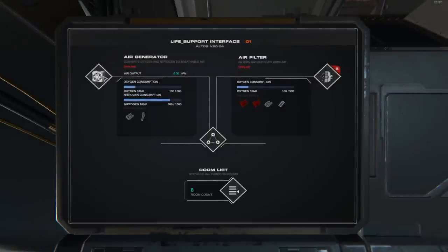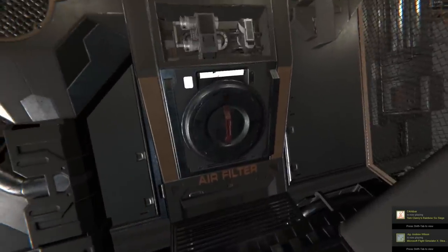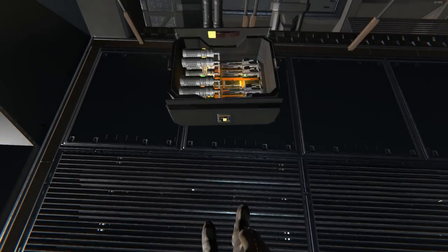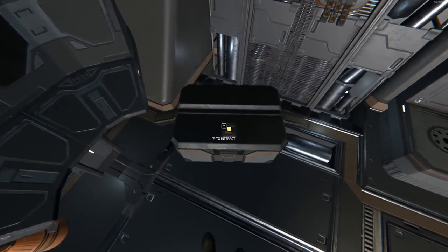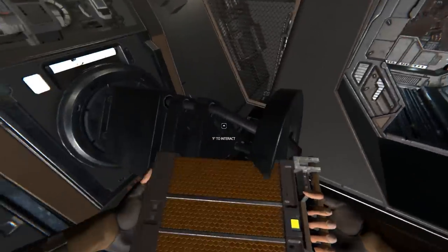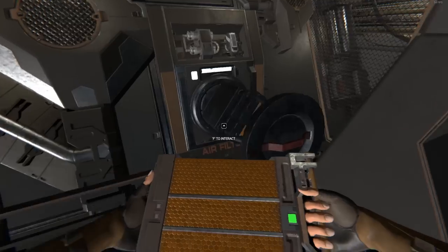The second thing you want to do is go to life support and turn on your oxygen generator and air filter. Press F on the air filter. This box has air filters — I would get green ones first because those are the best; the red ones have been worn down. I'll put two in there.